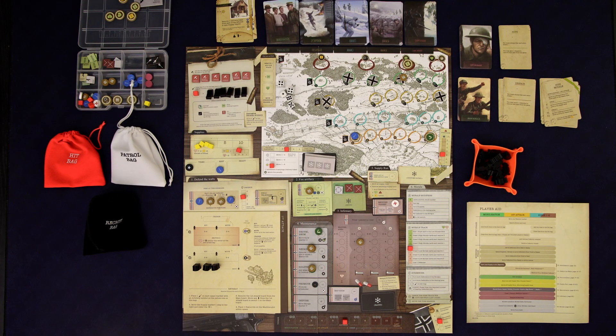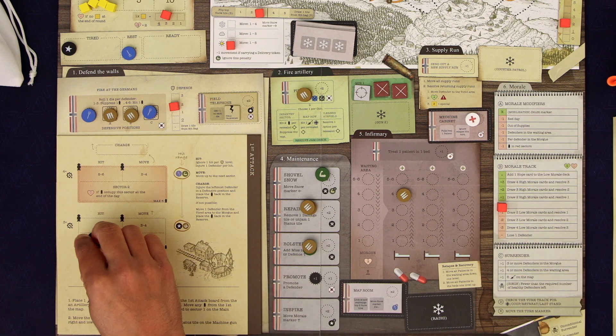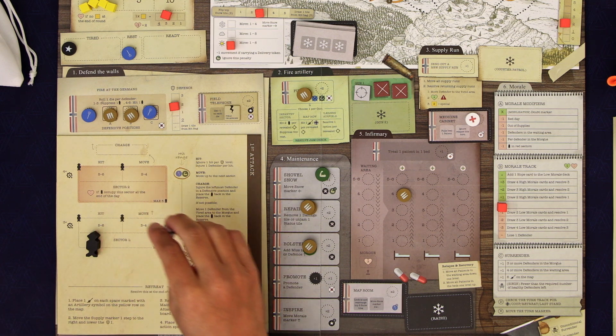We're firing the gun now. We could take out two of these and suppress the other — that's not bad. The other thing I could think of is to put some misses into the hit bag by attacking the airport, although we've put quite a few misses in there. Let's just attack down here — take out two, suppress the other.